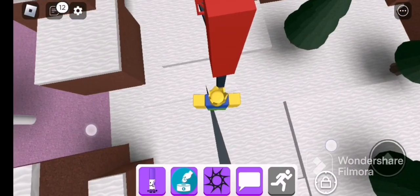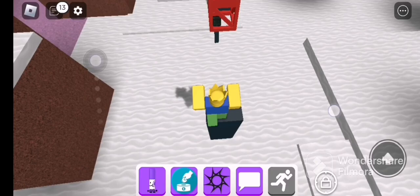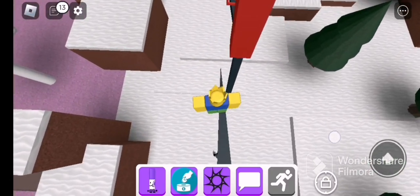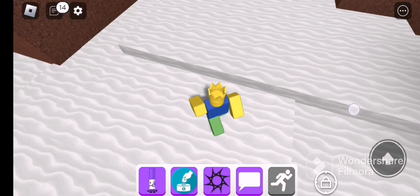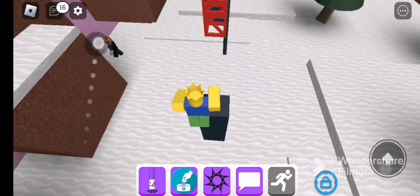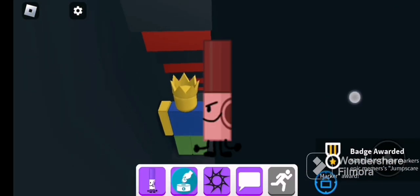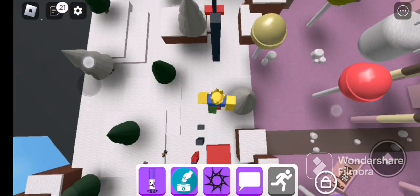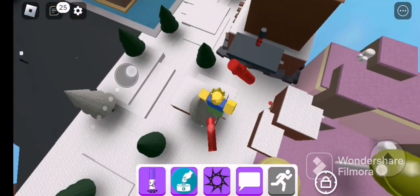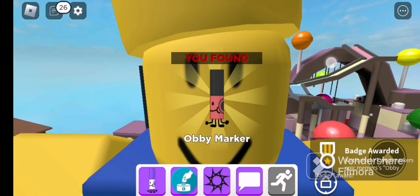Since I'm kind of good at this, I shouldn't have any problem because I've done this before. I think we need shift lock. What is this — jumpscare marker? What the heck?!